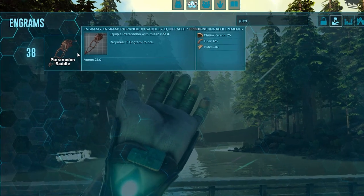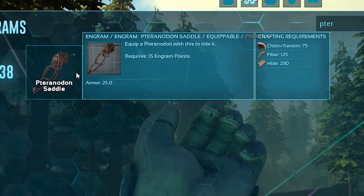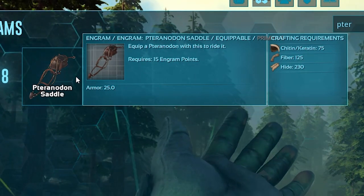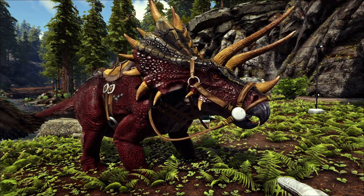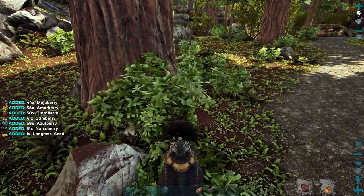Even if you are high enough level, the saddle isn't the cheapest thing to build. You'll need 75 chitin or keratin, or a combination of both, 125 fiber, and 230 hide. By the time you reach level 38 and are able to craft a Terra saddle, you should have a berry collecting dino, like a Triceratops.